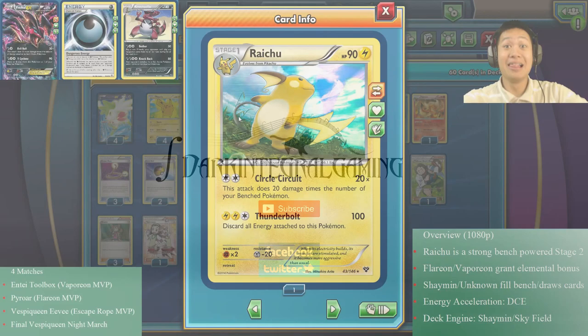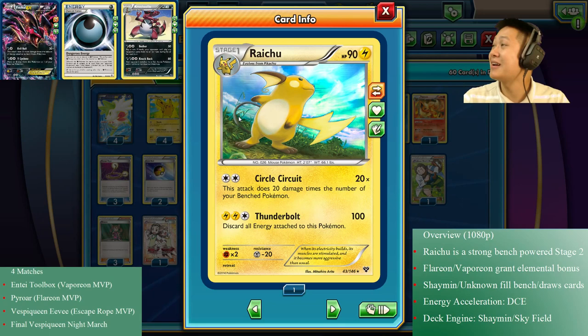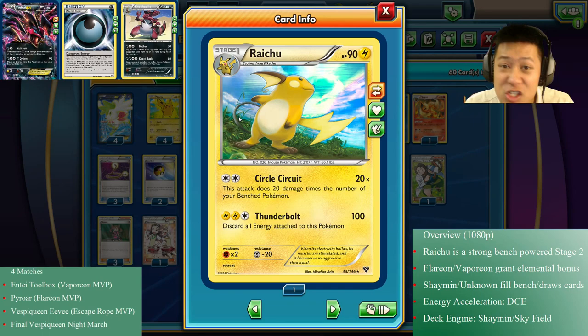Hello and welcome back to my kitchen. Today I'll be serving you a Raichu evolution video — my first one. I said in my crocodile video I was going to do it, and here it is. Let's get started. The most popular evolution deck is Vespiquen, which you've probably seen in all my past videos, so why not do something a little different and choose a different but strong Stage 2?